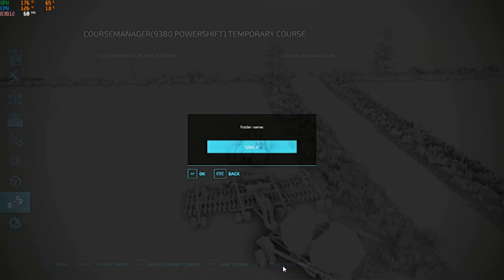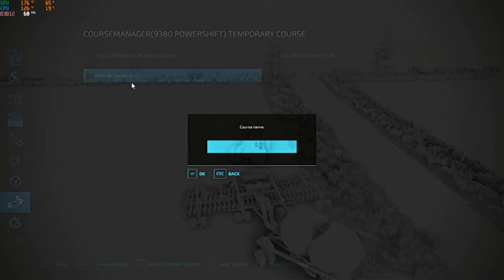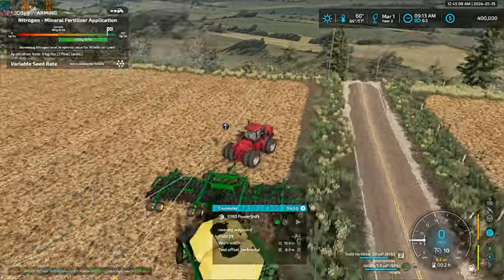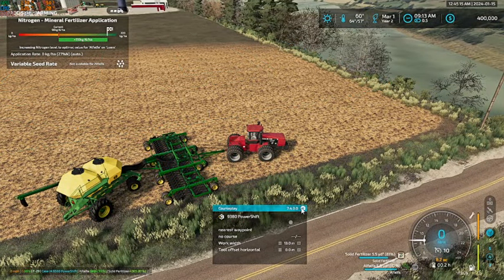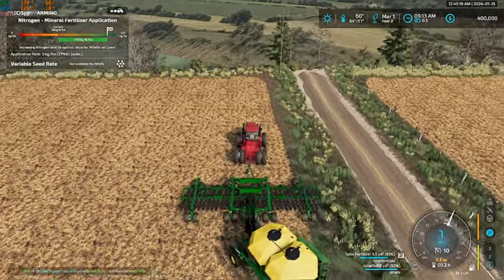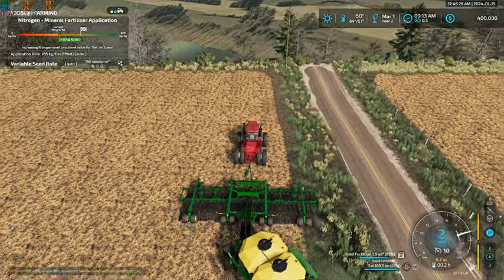New folder: 1890 air seeder 13m. Save this. Field 29. There we go. I'll start the other way. Now we have that, and let's go ahead and change this over to oats. Fire it up and away we go. I don't believe this map actually has a border as far as I know. Set heading to zero. 1890 air seeder — save that.